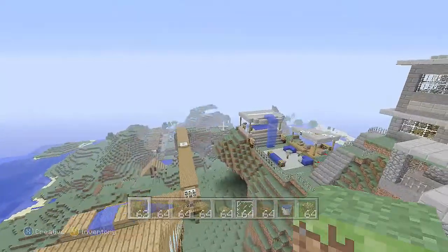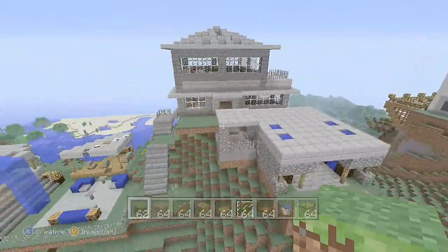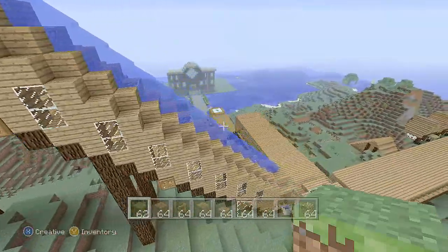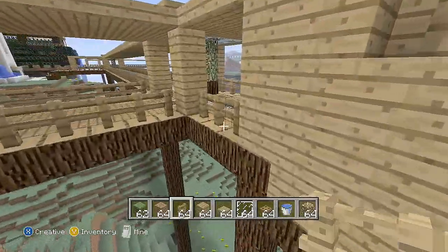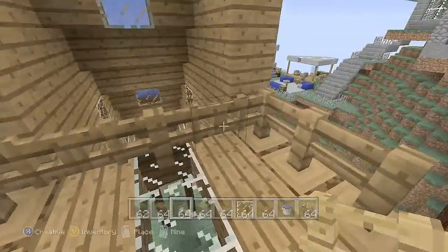Today we're going to show you the upper blockfall and lower blockfall. Upper being all the fancy houses that you can see at the moment — I'm just panning around — and lower blockfall is going to be, I think, a cluster of villages. I think that's how it's going to turn out. You'll see the village that we've got done at the moment in a second.